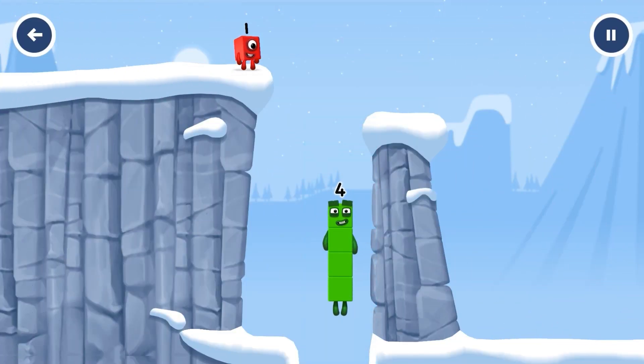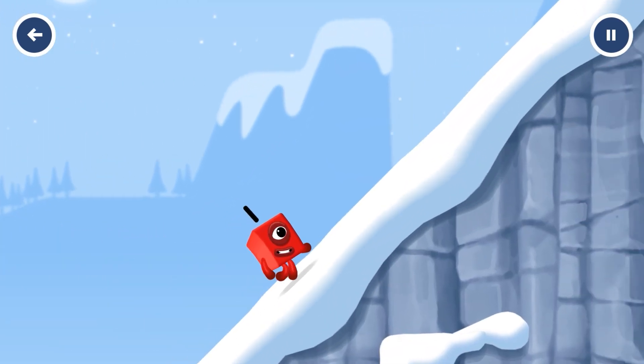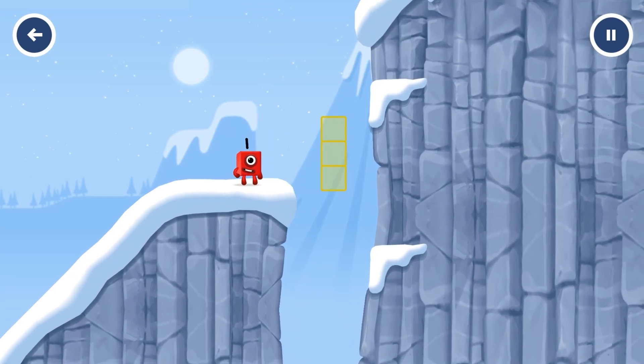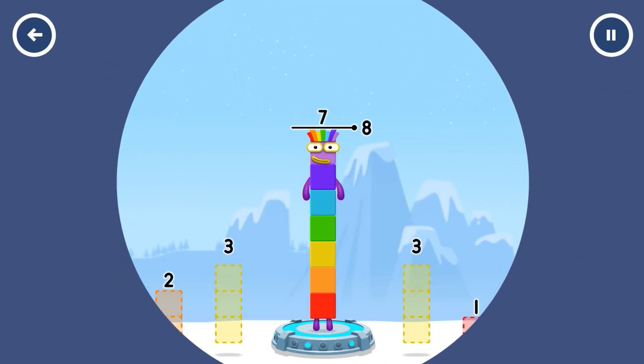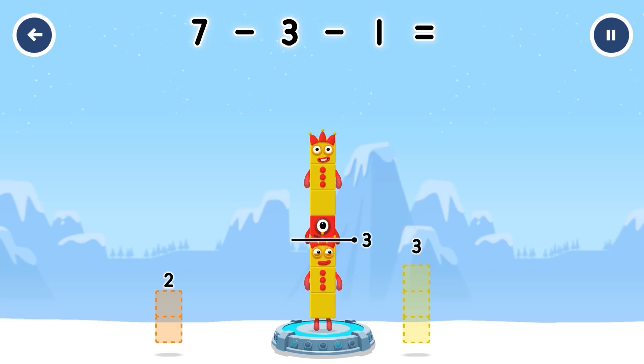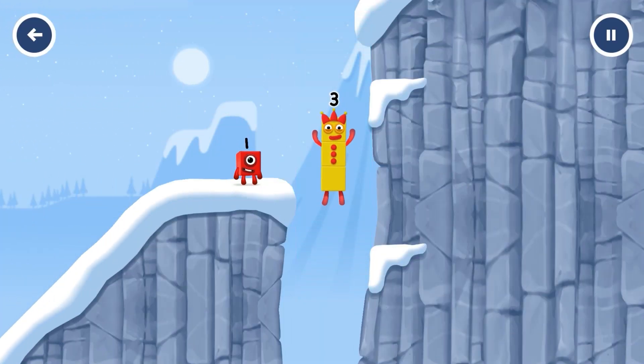Four! Tap to solve the puzzle to help get across the gap! Tap number blocks away from seven to leave three! Three! One! You cracked it — seven minus three minus one equals three!